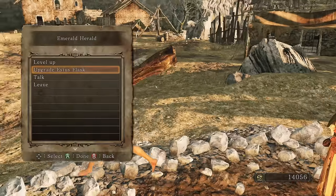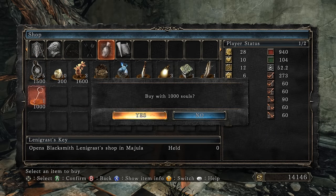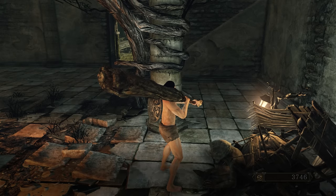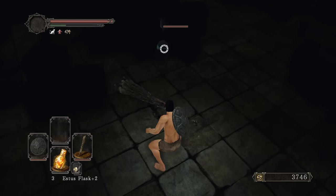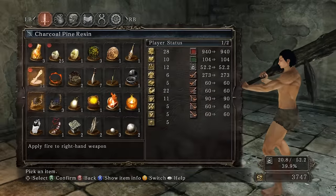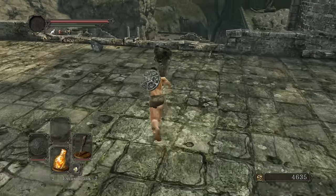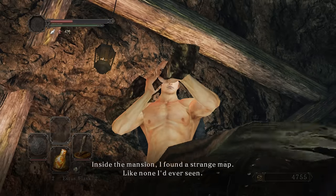Going back to Majula then to the Forest of the Fallen Giants. Talk to the NPC, get the key, 10 life gems. As usual, get the ring, the souls ring, keep talking to her so she relocates back to Majula. Pick up another titanite shard. Big damage - hell yeah. Let's get out of here and pick up a few more items.